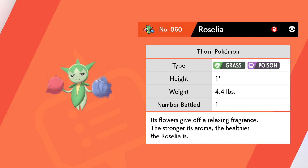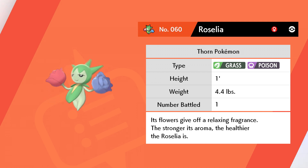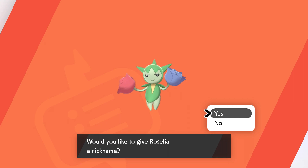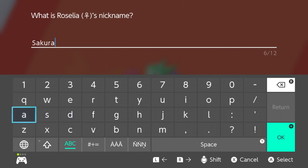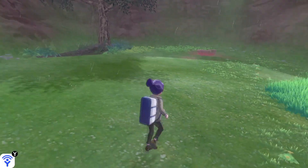But I got it! Rosellia, the Thorn Pokemon. Its flowers give off a relaxing fragrance. The stronger its aroma, the healthier the Rosellia is. And I'm going to give you a nickname, since you're going to be my third teammate. I know it has roses, but I cannot think of a better nickname than Sakura. It fits really well.